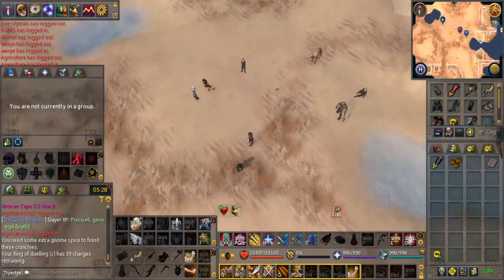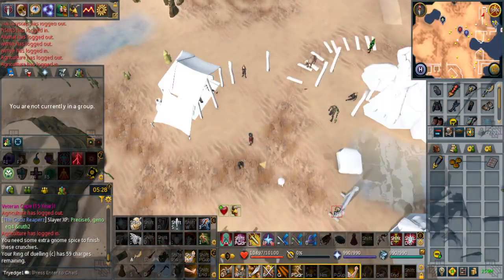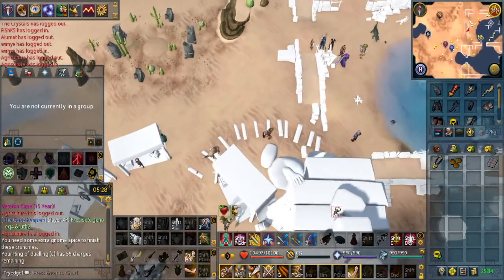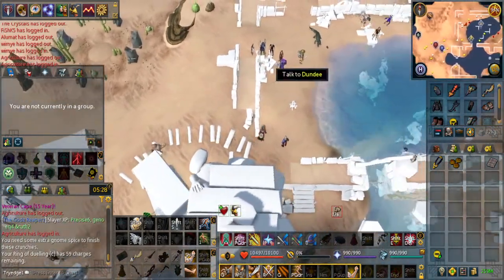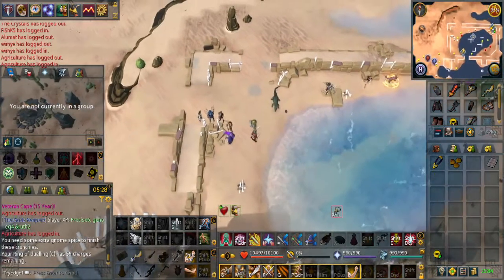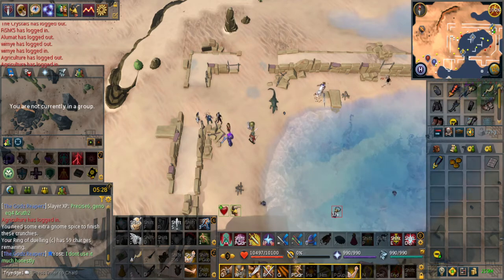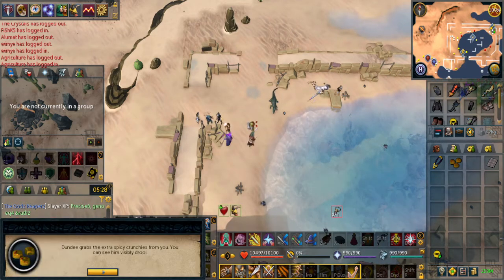Once the area loads, we'll be going northeast. We will be looking for Dundee — he's right here. Use the extra spicy crunchies on him. Luckily there's no eat option, so you can just left click.